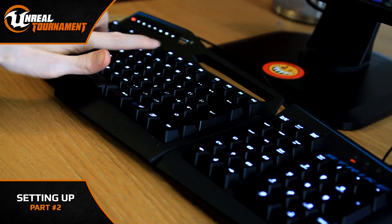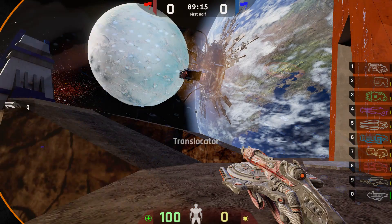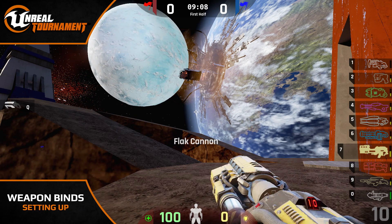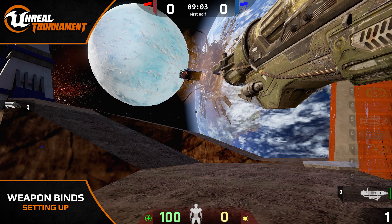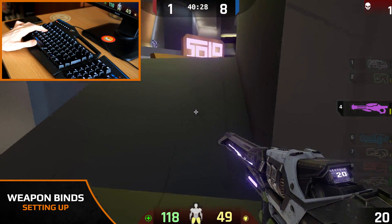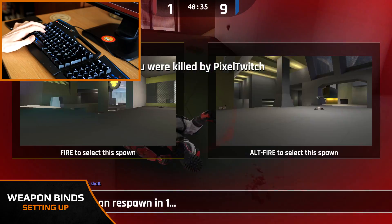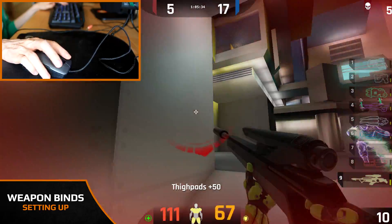These default keys can often lead to a painful death which sometimes could have been avoided if you had found your weapon keys. In most other FPS games such as CSGO or Call of Duty you can only carry a limited amount of weapons, so sticking with the default binds isn't much of an issue, but in Unreal Tournament you can potentially carry up to 11 weapons at once. Reaching the sniper rifle on key 9 whilst trying to move to avoid enemy fire is just impossible, so you face a choice: either move or change weapon. Scrolling through many weapons on the mousewheel is often slow and inaccurate and will leave you exposed in the process.